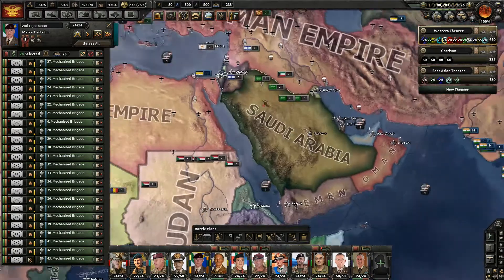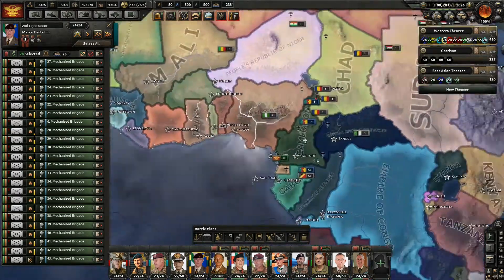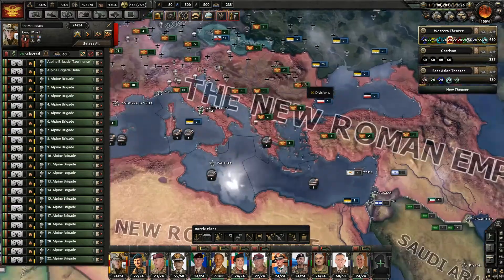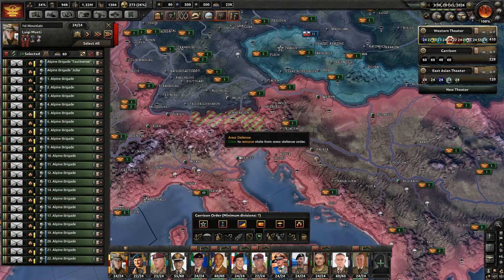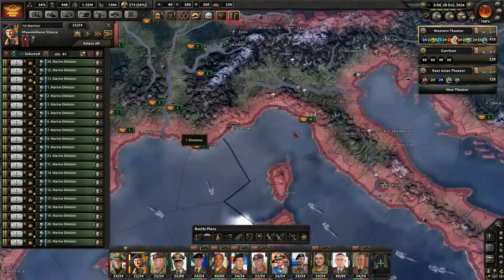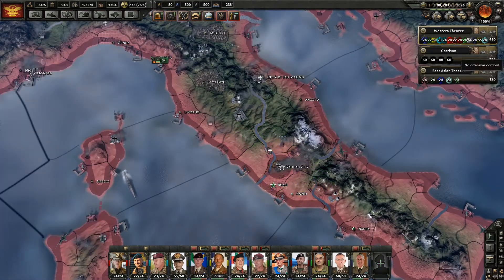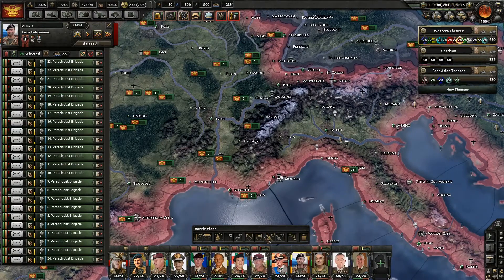These guys need to come back. I'm going to bring them over here. Mountain infantry, I was going to tell you to garrison over there just so you can come over. Marines — there's a garrison somewhere over here. The reason I'm doing it this way is just to get those forces to move on their own rather than having to micromanage them, to get them over into this continent.